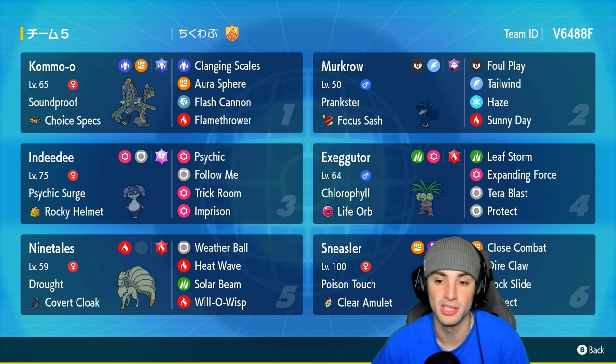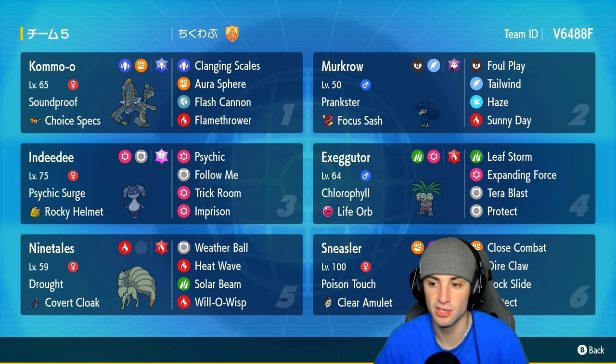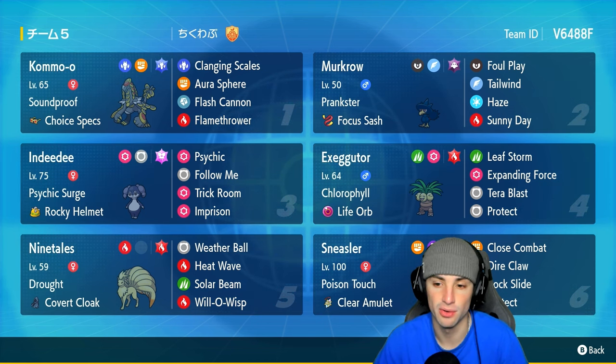This Executor is rocking Chlorophyll as its ability to double its speed in sunlight. It's also holding the Life Orb as its item to make it do an insane amount of damage. Executor has Leaf Storm, Expanding Force, Tera Blast, and Protect with the Fire Tera type. It's a very strong Pokemon — we're gonna be putting it in the sun and in Psychic Terrain in pretty much all the matches in today's video.